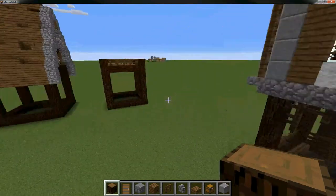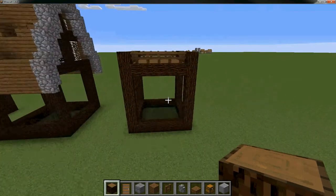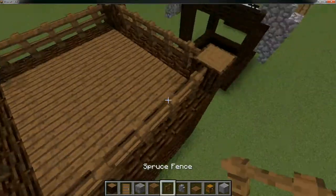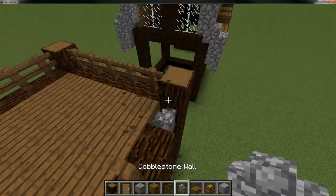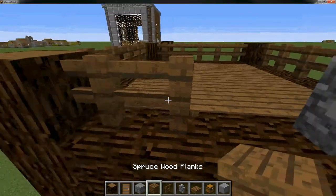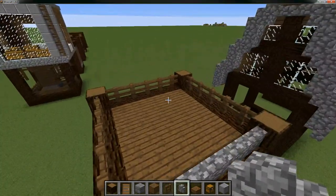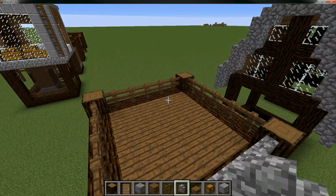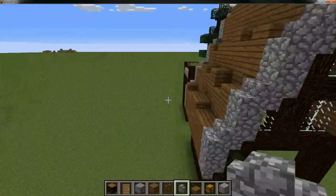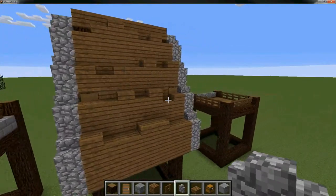Now for roofs — I have three here and a fourth one on the Frosted server which I'll show later. This is the easiest roof I could think of: it's flat. You can put a fence around it or stone walls, and you could make a little sun terrace or balcony on top. That's one option.